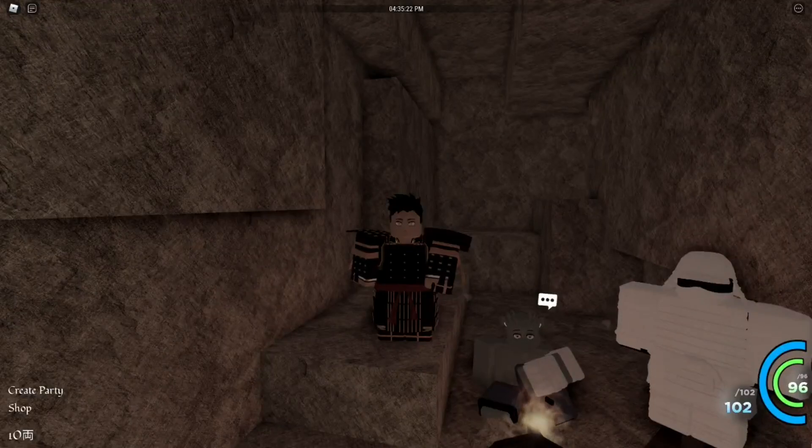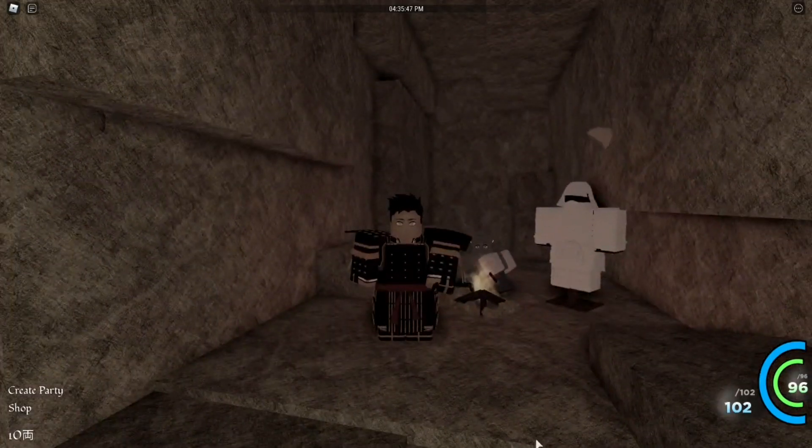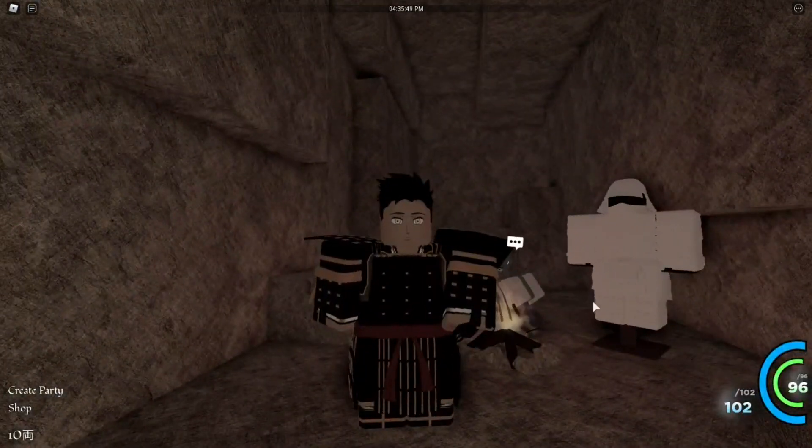Welcome back to another episode of the Path of a Samurai — a mini Blood Samurai 2 series where we're trying to collect every single armor and stance in the game at least once. At the end, we'll try to get our ultimate build by getting all our racial abilities, switching up our race, and getting some new stances to build the best build possible, all from scratch on this brand new account.